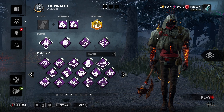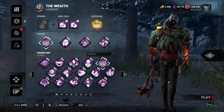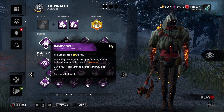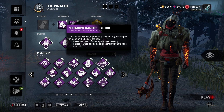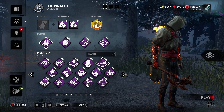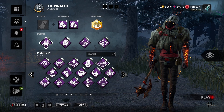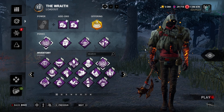If you grabbed Superior Anatomy last week you could combine it with Bamboozle for super vaulting speeds, but since we looked at it last week we'll keep it a bit different. With Bamboozle you get 15%, Superior Anatomy gives 40%, and if you're playing Wraith with a specific add-on, you can vault an extra 60% while cloaked for mega speeds. But we're keeping it simpler - we're playing Wraith this week mostly because I like Wraith, and he gets decent Bamboozle value.